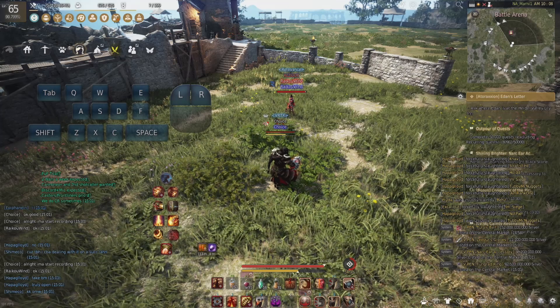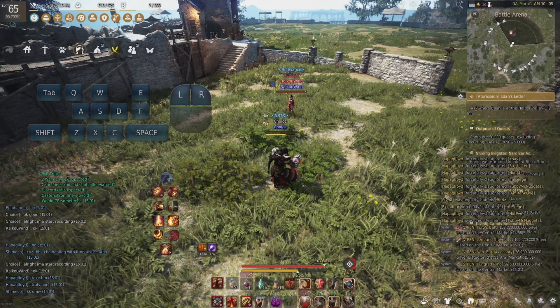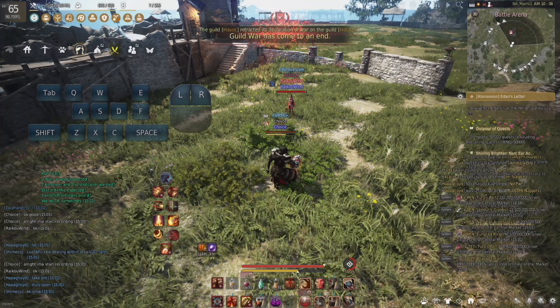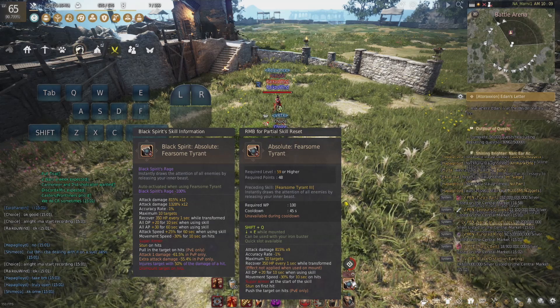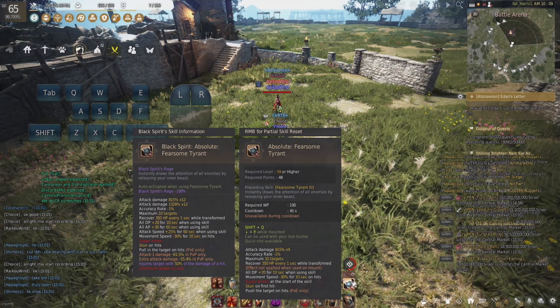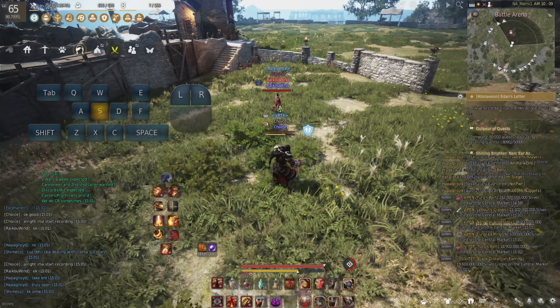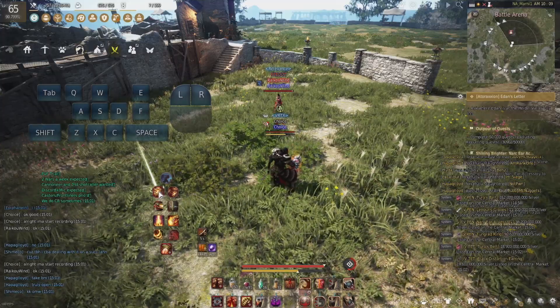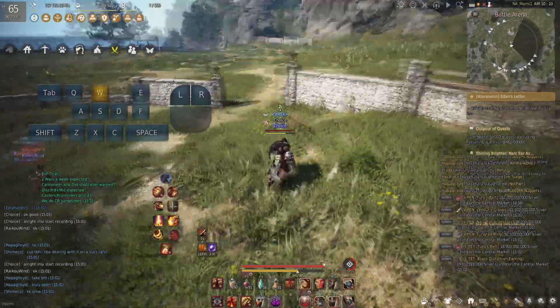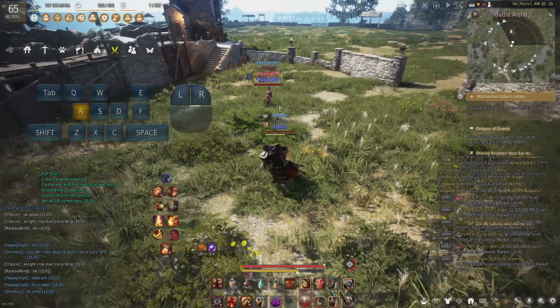There are a couple of differences now in our catches. Previously, it was always stiffen or just straight up grab, but now we do have a new ability — Fearsome Tyrant — that has the stun on it, and so that gives a little bit more variance to what you could be doing in a combo. Additionally, we also have a KDF from Range Titan Blow, which is going to give us a different type of combo option if we manage to land that knockdown at the end.